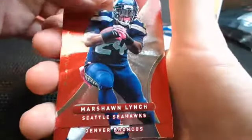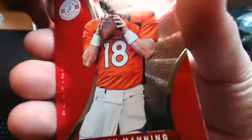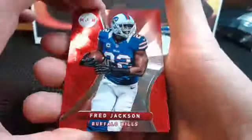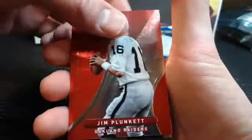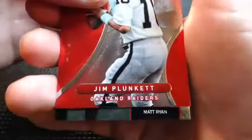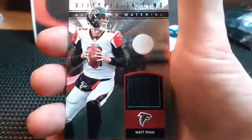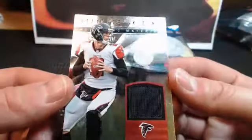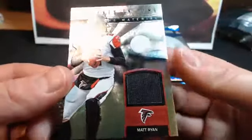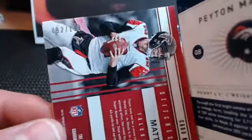Marshawn Lynch, Seahawks. Peyton Manning - nice card in his new uni. Fred Jackson for the Bills. Jim Plunkett and then - Falcons, who's got the South? Matt Ryan! That's a cool, very nice card. Matt Ryan going to Manny. Manny double - Manny with a couple hits, Bomber with the rest. Number 92 out of 199, there you go!